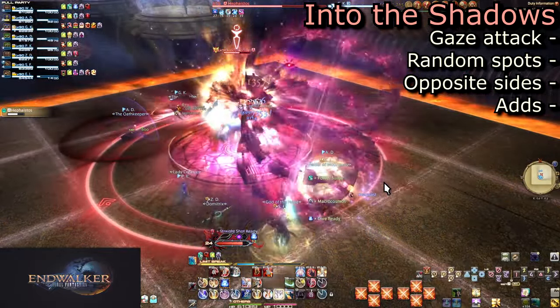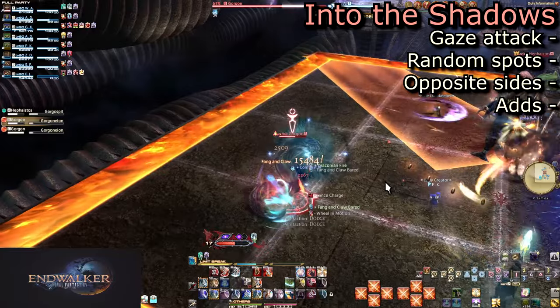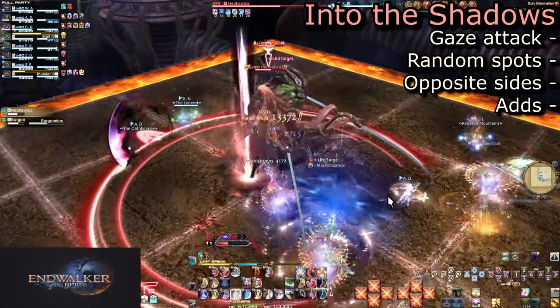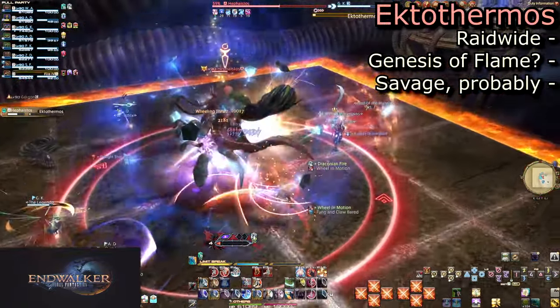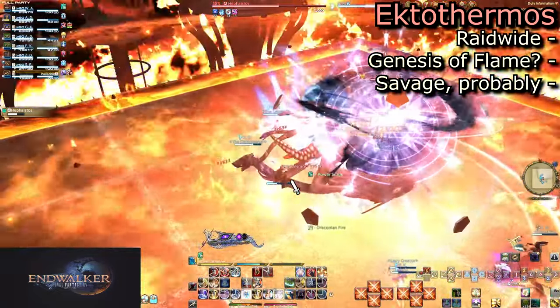Then immediately run to them and start DPSing them down. Both will cast Gorga and Eon, which will do damage and put a volm stack on the party. Kill them as fast as you can while the boss constantly spams Gorga's Spit, a line AoE that is just there to get in the way of killing the adds. Whether you succeed in killing the adds or not, Ectothermus is cast, which seems to be identical to Genesis of Flame. Check on this one if you do Savage, though.